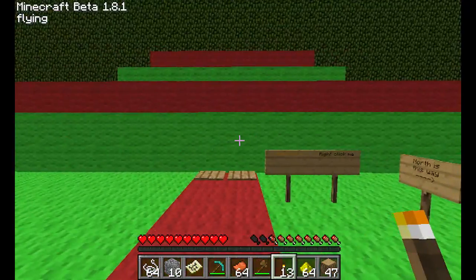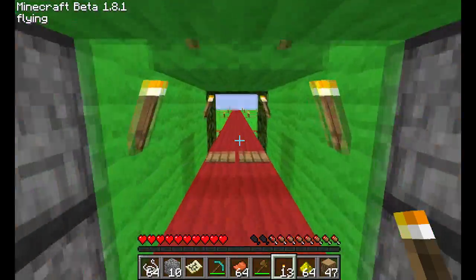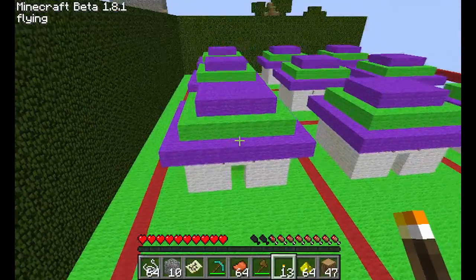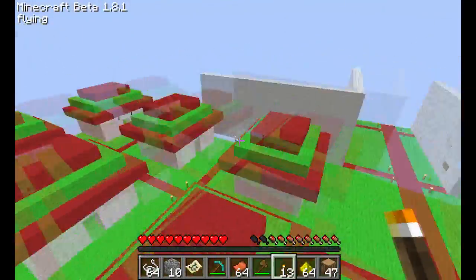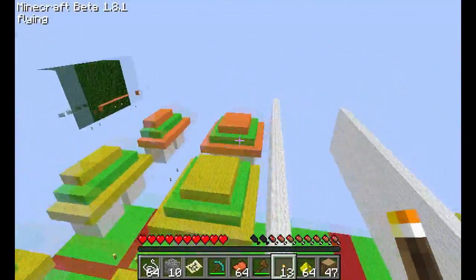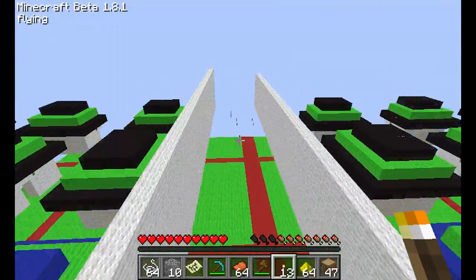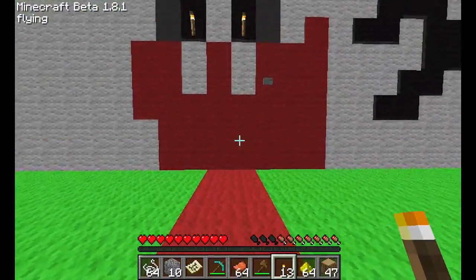Alright hey guys, I want to show you a quick redstone puzzle here. What it is, is each house has a lever inside it — there's over a hundred levers — and at the end they all go to this door here.